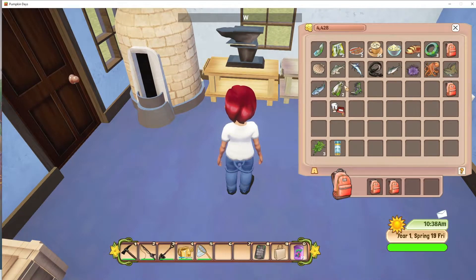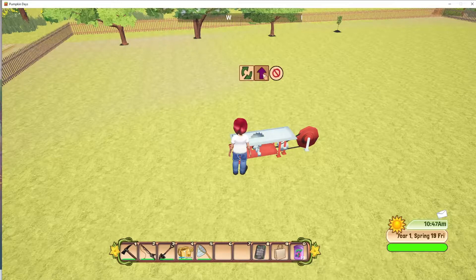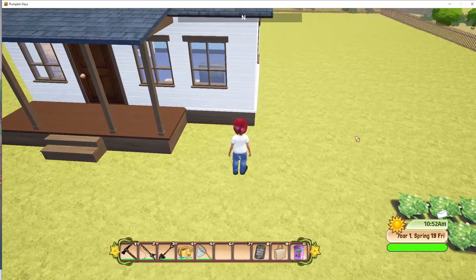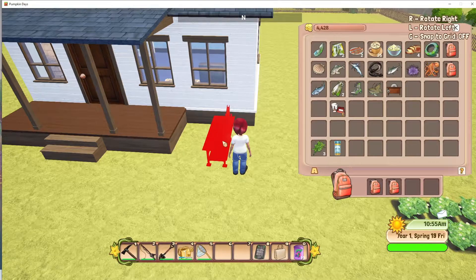Let's go out and move our sawmill. I don't want it just hanging out in the middle of the grass. Let's be our last little move — put this here. There we go.